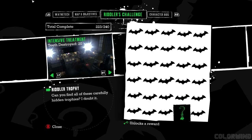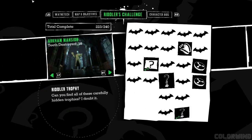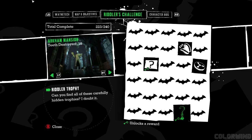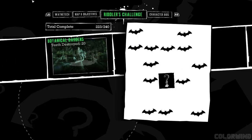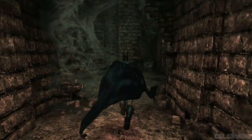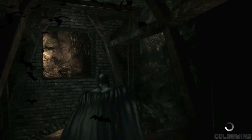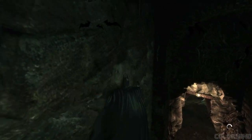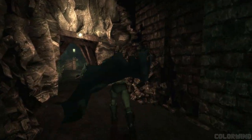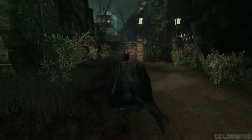Intensive treatment — there's still one there. Got a few in the medical facility, got a couple in the caves. Arkham Mansion has quite a few. Penitentiary, there's a few. Botanical gardens. So the closest one to us right now is intensive treatment, so let's go there first.